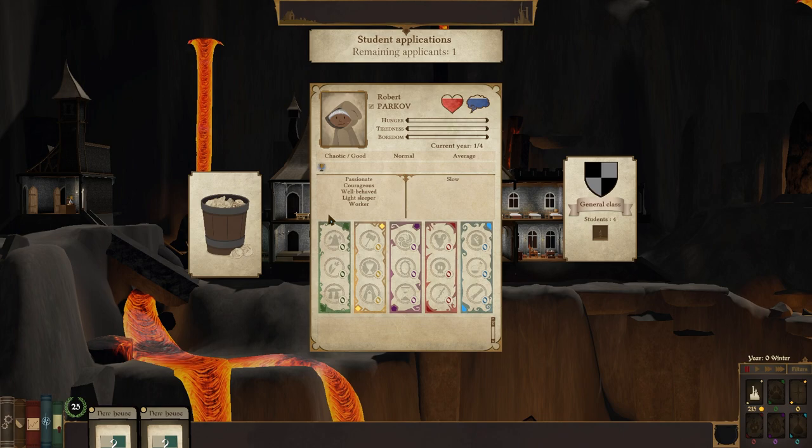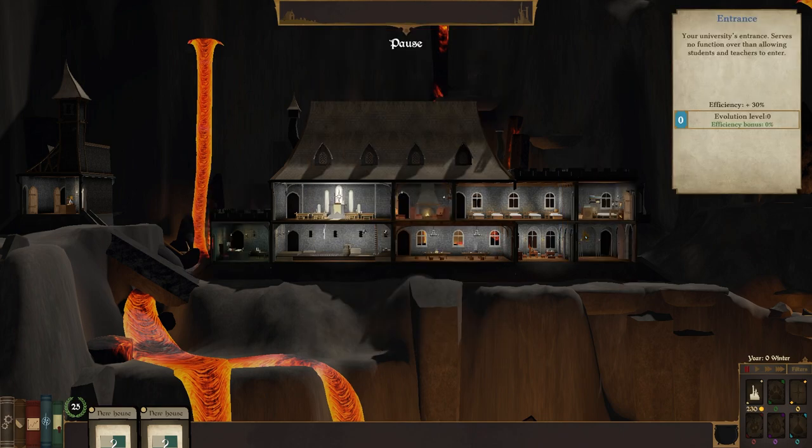Robert Parkov — you are benefiting enormously from the previous schools that we set up. You're slow, will move 25% slower. But you're passionate — you'll learn the fourth and last magic level 25% faster. You're courageous — you'll deal 35% more damage in combat. You're well behaved, a light sleeper, and a hard worker. My goodness — I expect great things from you, Robert. Great things.